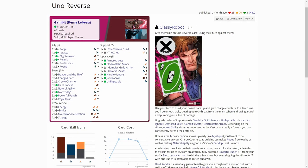Here is the decklist, and I won't go into detail — I'll put the link into the video description as usual. Basically the key to this deck seems to be to play all the upgrades and supports you can, build your board so that Gambit is untouchable, and after that you can just beat the villain and keep thwarting the side schemes. You can check out the decklist by Classy Robot in the video description.